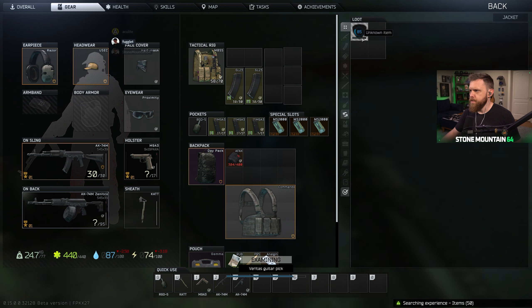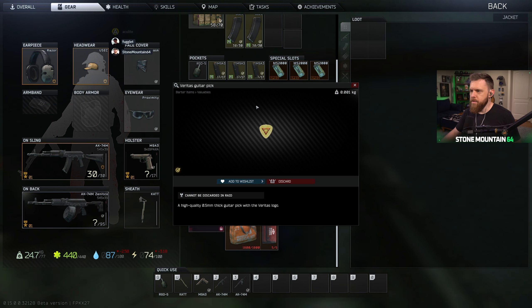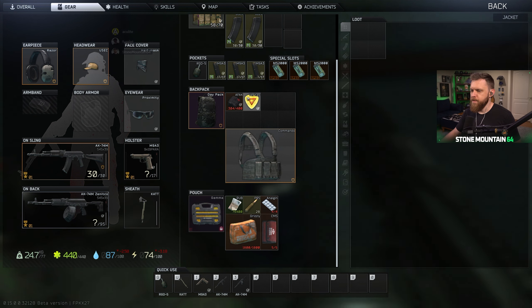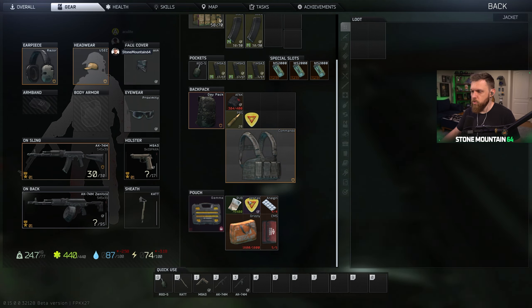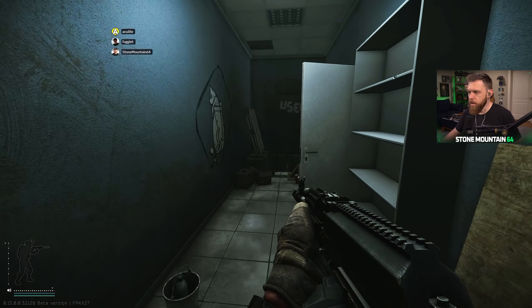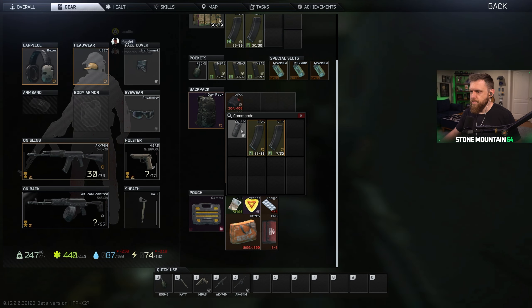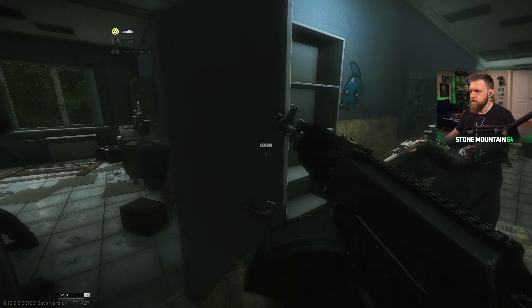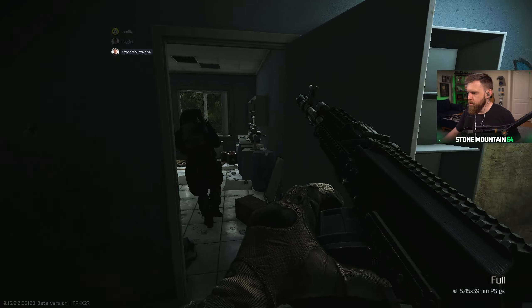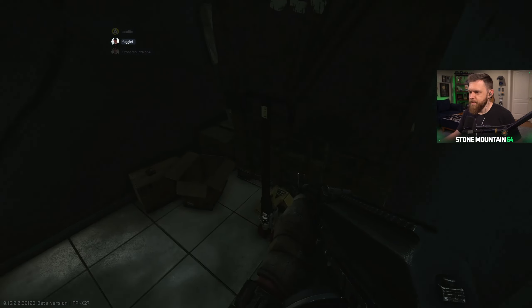Now we can continue and clear the rest of the rooftop. I got a Veritas — do you want it, Phog? I have no idea what it is. Guitar pick — a Veritas guitar pick, probably one of those streamer things. For your calendar, you're good, just take his money. Phog's going to play this every single day of his life — that's what I'm saying, that's why I'm just trying to hook him up. Maybe he'll find it again — he'll find it a million times.